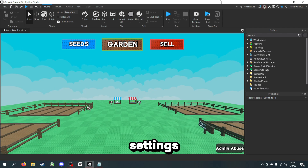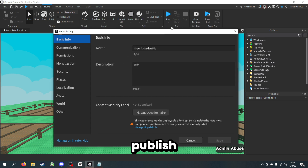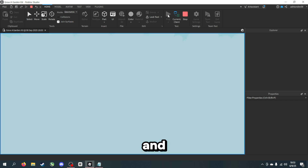Before you do anything, you want to change a couple of game settings. My game is already published — it will tell you to publish the game once you click this, so just publish your game. Once you've done that, go to Security and turn these two settings on: API Services and HTTP Requests. Make sure they're both on, and then we can actually play the game and see it working.